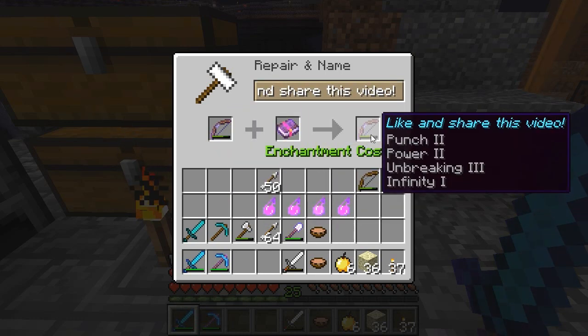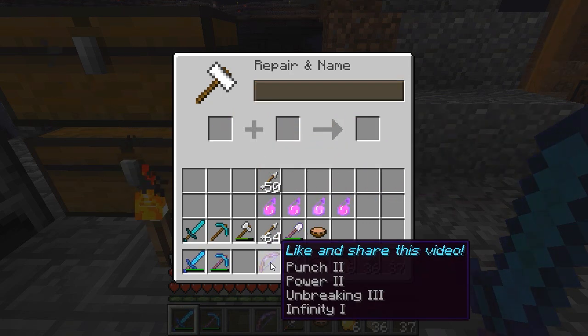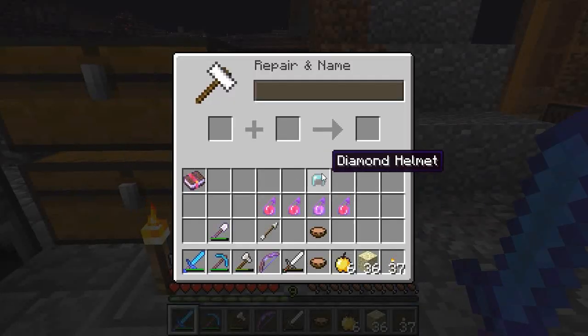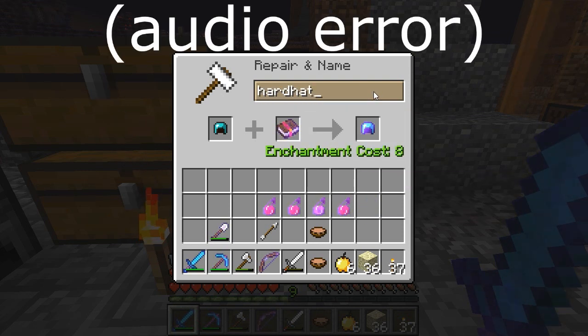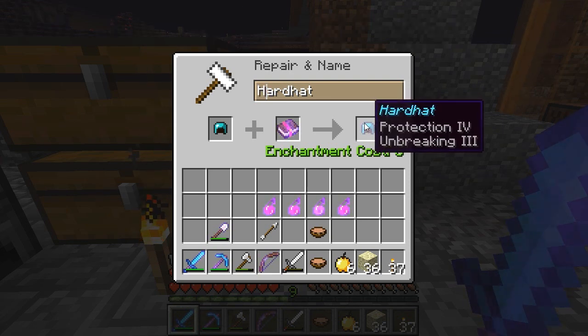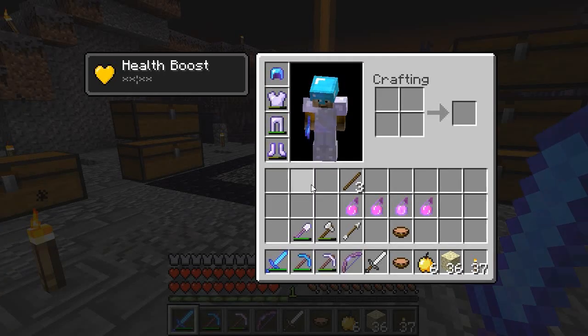Let's put infinity on the bow and then repair it back up to full — very nice. Helmets often break quickly, so to remedy that I'm going to use the diamonds I got to craft myself a diamond helmet and put protection four unbreaking three on it. There we go — protection four, unbreaking three diamond helmet, very nice.